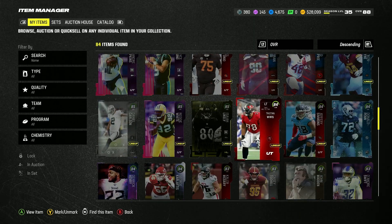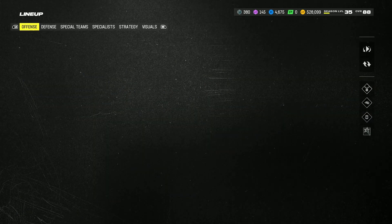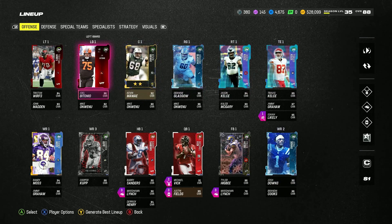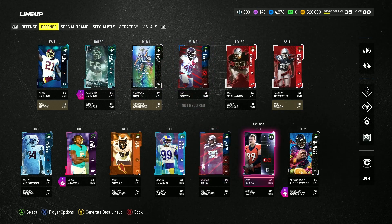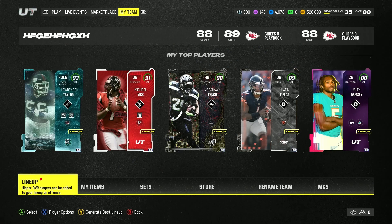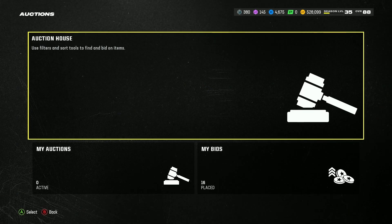Then buy your team back — or even better cards — on Christmas morning when packs are being freshly opened. What I'm doing is I'm trimming my lineup: I sold my wide receiver, right tackle, left guard, left tackle, middle linebacker, defensive tackles, left ends — everybody. Sell them all because the market is so high right now, then buy them back on Christmas day.